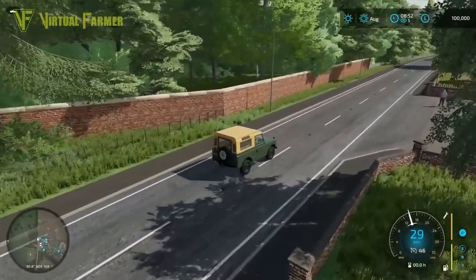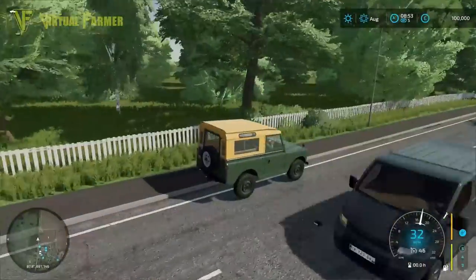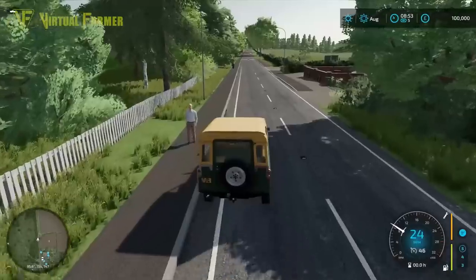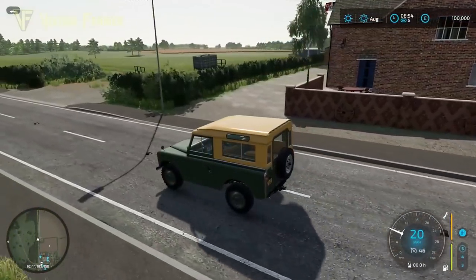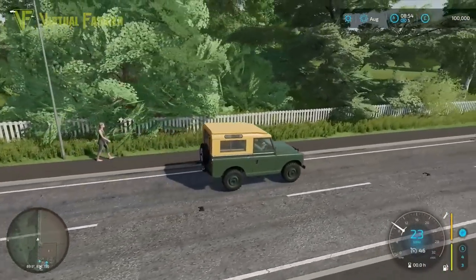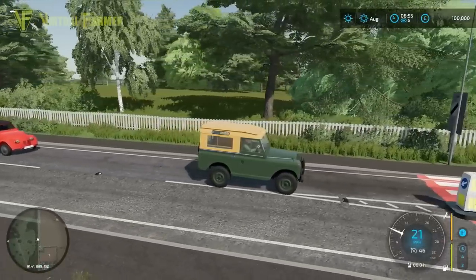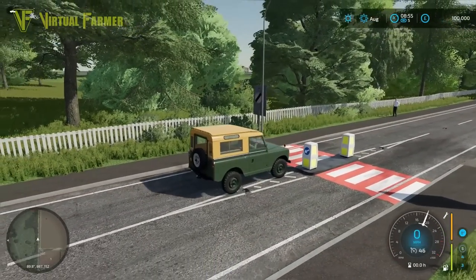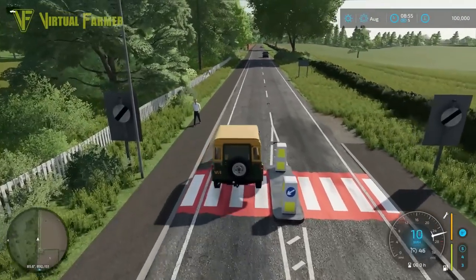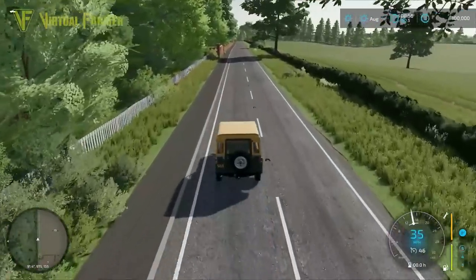We're going to start by going down the side of Attingham Park to see if we can see the park. We have been able to through the trees in the past and I'm wondering if it's been updated. We can actually see the park through the trees if we look carefully — same nice housing models and everything. GB's flag is flying high over that house. And there it is, just through the trees you can see it. Absolutely fantastic. I love that it's actually there — if you're looking for Attingham Park, you can find it.